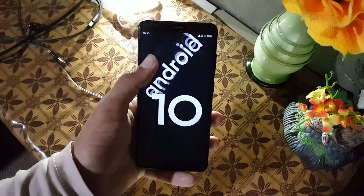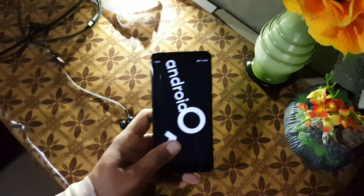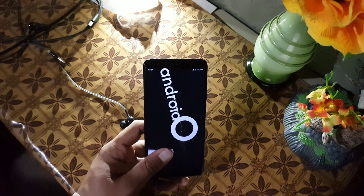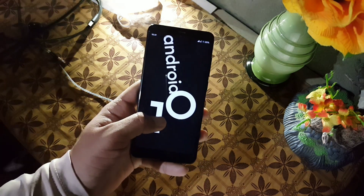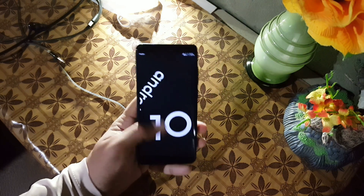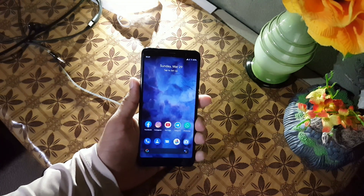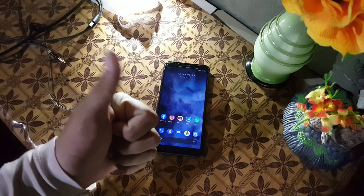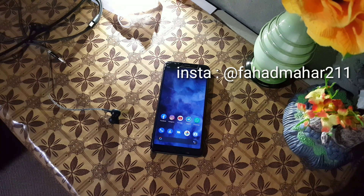You can also install any custom kernel in this ROM. The ROM is pretty stable and there is no single bug or issue — it is recommended for daily usage. If you want to install this ROM on your Redmi 5, download the ROM and GApps from the link in the description, reboot your device into a custom recovery, go to wipe and wipe everything except internal storage and SD card, then go to install and flash the downloaded ROM plus GApps. After reboot you will be in this ROM. Hope you liked this video — hit the like button, don't forget to subscribe to my channel, follow me on Instagram, keep supporting, thanks for watching, peace.